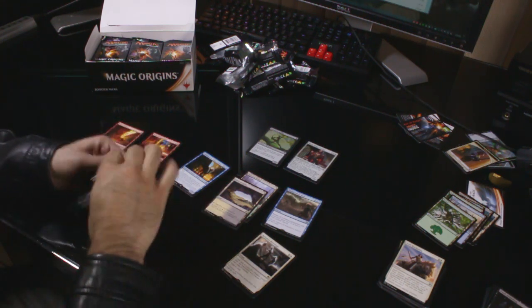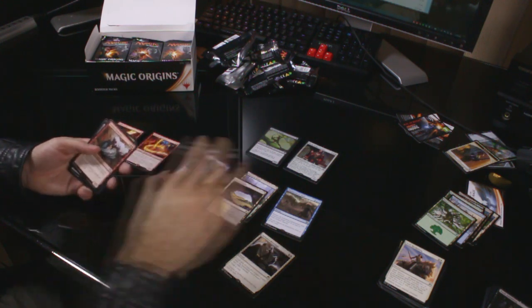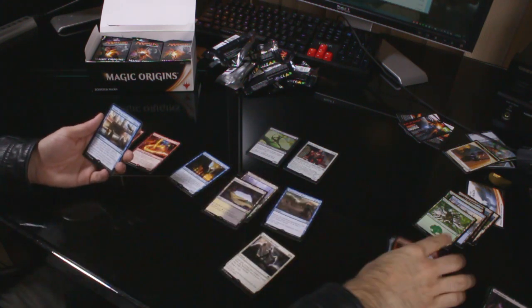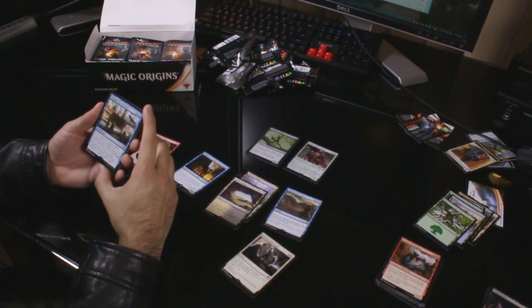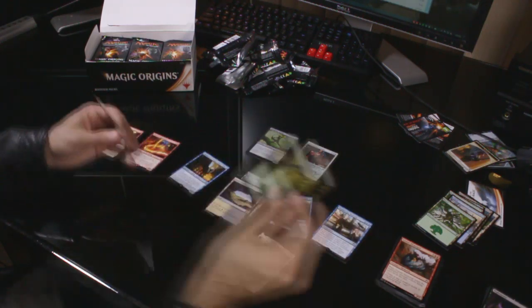I'm sure there'll be plenty of unboxing videos that go through the commons, so that's why I'm going through them quickly. Uncommons: Seismic Elemental, Angel's Tomb and Fleshbag Marauder — I've been playing too much Counter-Strike. The rare is Thopter Spy Network: two colourless, two blue enchantment. At the beginning of your upkeep, if you control an artifact, put a 1/1 colourless Thopter artifact creature token with flying onto the battlefield. Whenever one or more artifact creatures you control deal combat damage to a player, draw a card. Interesting. Forest and a piece of junk.